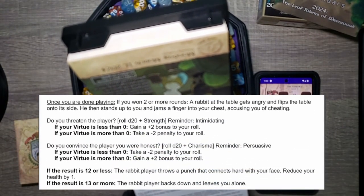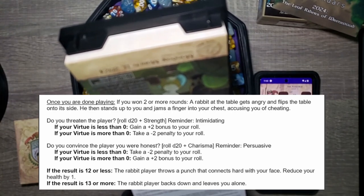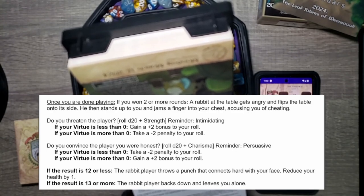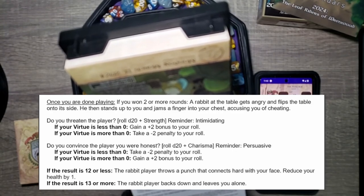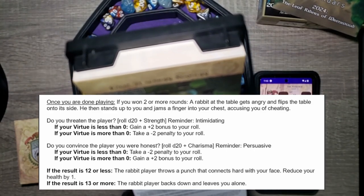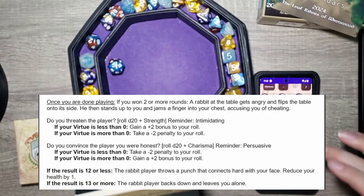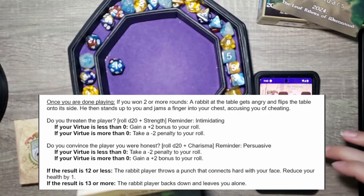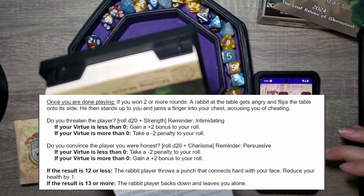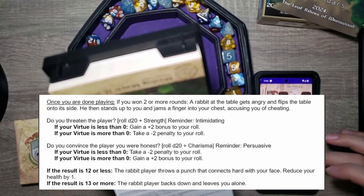Since we won two or more rounds, a rabbit at the table gets angry, flips the table, stands up, and jams a finger into our chest accusing us of cheating. We choose to threaten him — roll a d20 plus strength. Rolled an 11, strength is zero, but with our Intimidating trait that's a 13. The threshold is 13 or more, so the rabbit backs down and leaves us alone. Step down, Bun Bun!